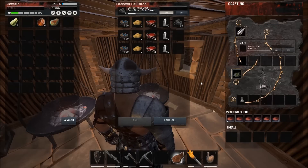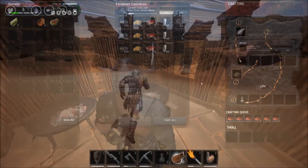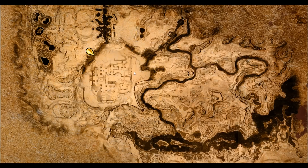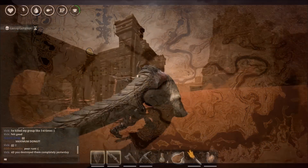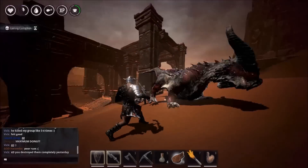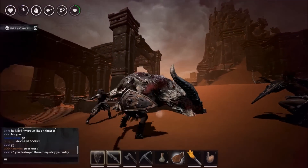We're going to start off with the demon blood, which is the hardest thing to get. It's not very hard, it just takes a little bit of time. It's easier done with a group maybe. In the video here we are three people doing the dragons in the ruins.